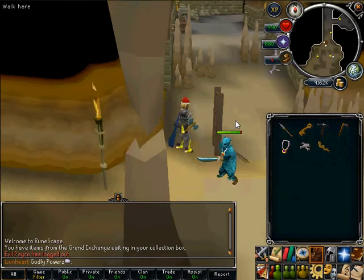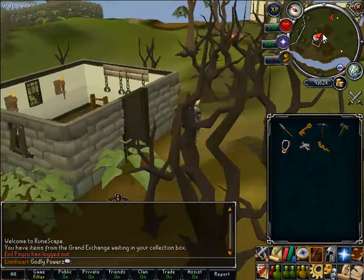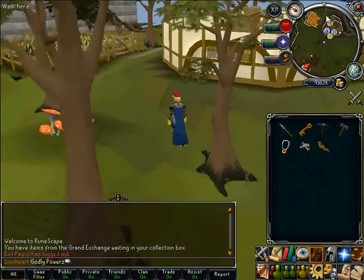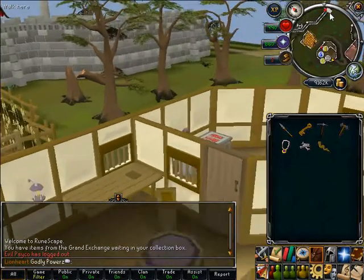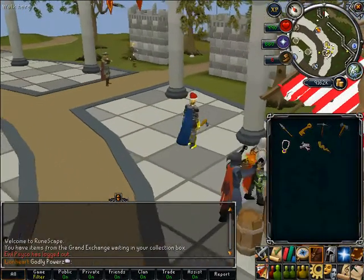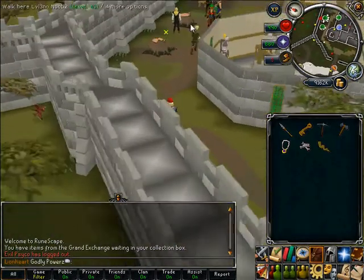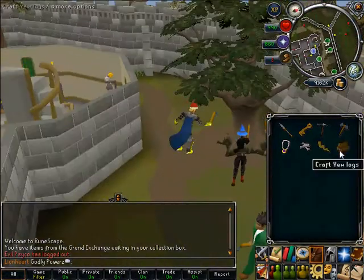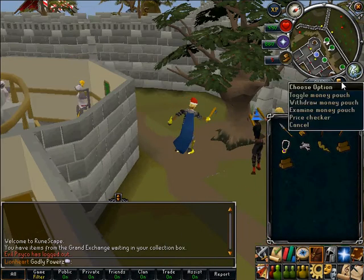The third way would be to woodcut yew trees in Varrock. Let's get my hatchet out. So we're at the GE; I've just walked from there to there, and you go out the east side. Run to here, and there are three yew trees here. There's quite a lot of noobs here as well. Literally all you want to do is chop them — I'm 99 woodcutting so I'm getting them pretty fast. You can see 100 woodcutting XP per log.